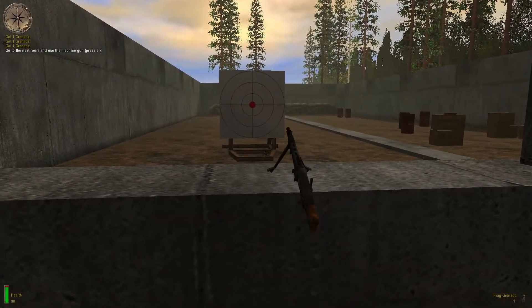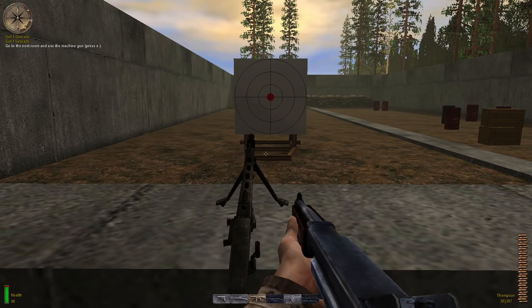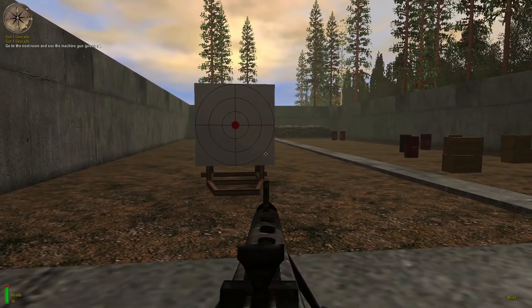Approach the MG-42 stationary machine gun and press the USE key to take command of the weapon. Destroy the target with that machine gun.